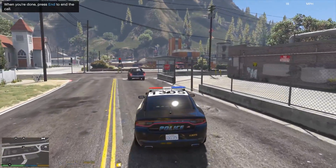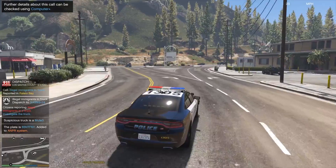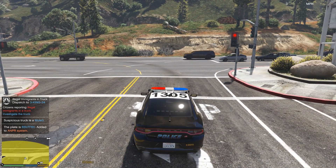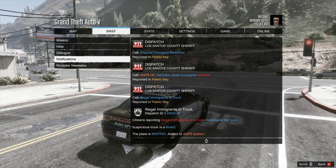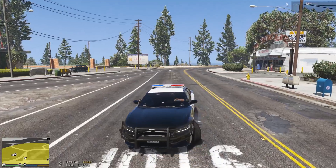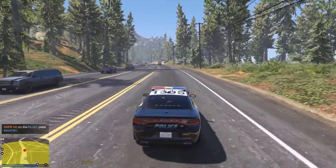I'm going to get on the road — dispatch, show me code 4, 10-8 available for calls. In my entire history of LSPDFR I've never taken the illegal immigrants in truck call, but since the light of all the Trump events we might as well take a peek. License plate 65 Nora Tom Frank 611 — it's a Mule 3 suspicious truck. That's going to be our suspect right here.